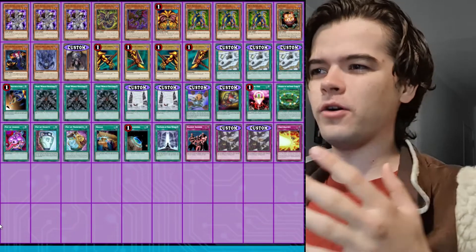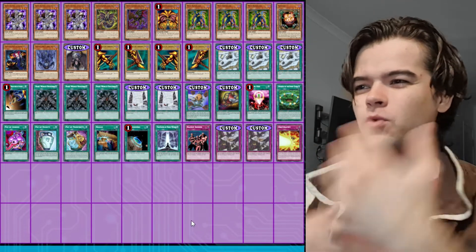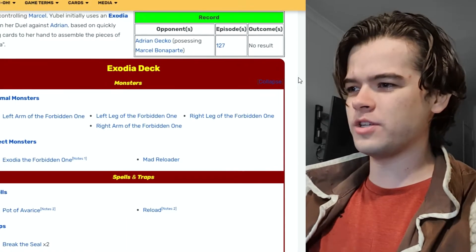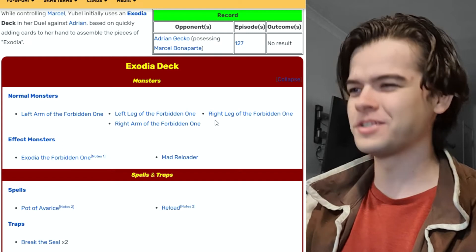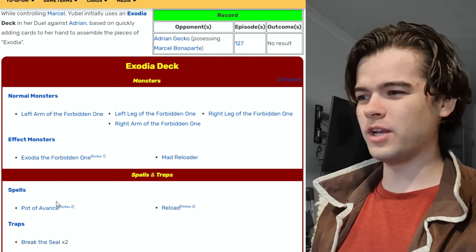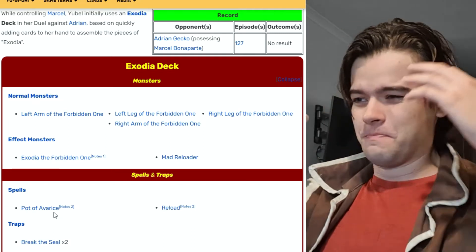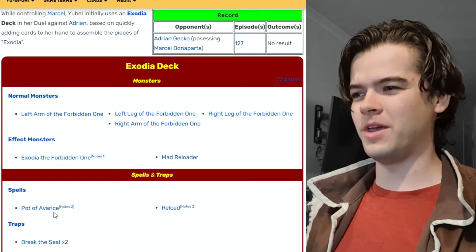This is Yubel slash Martin's Exodia deck. In order to create this deck, I first had to work out what exactly the strategy was. If we check out the actual deck list from the anime, we have the five pieces of Exodia, one copy of Mad Reloader, two Break the Seals, and then a Reload and Pot of Avarice, which you didn't actually use — you just discarded them. Not a whole lot to work with here, but it was enough for me to build a strategy.